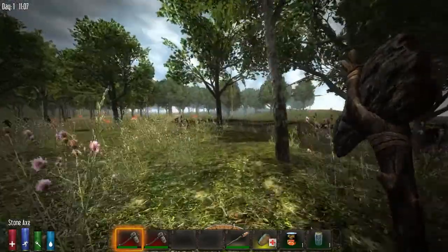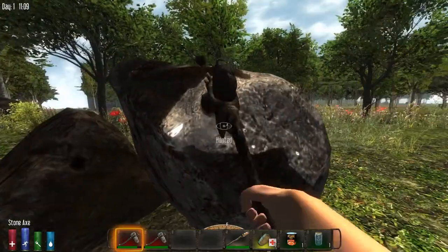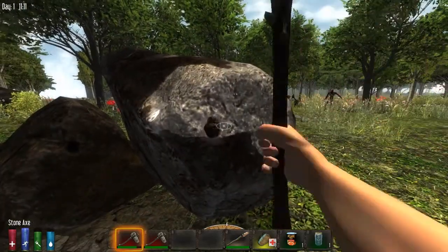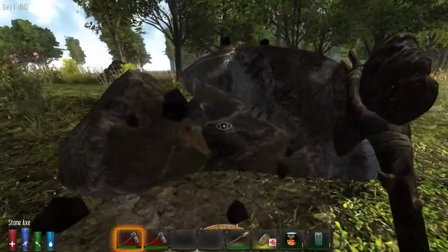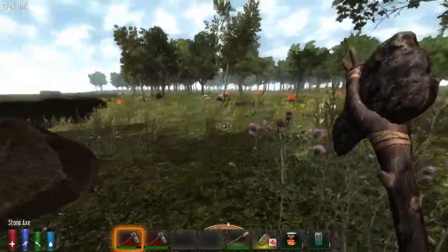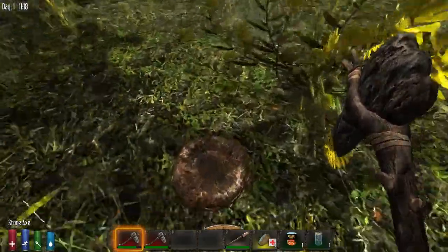We'll take out that one. Picking up stones is one way to get stones; another way is to beat on these rock formations. Something's spotted me again — that guy over there. We've got that guy over there and I've got another one over here. That's a bird's nest.